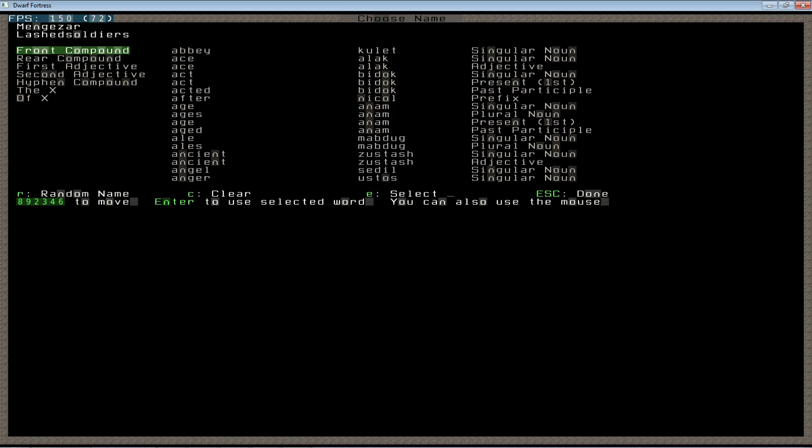We can also name our group. In this case, if I embarked right away, my group would have been called the Trade of Dales. I personally like changing one of the two and usually pick manually. You can set them, randomize them — it doesn't matter. This is simply a way to identify your dwarves for your own purposes.